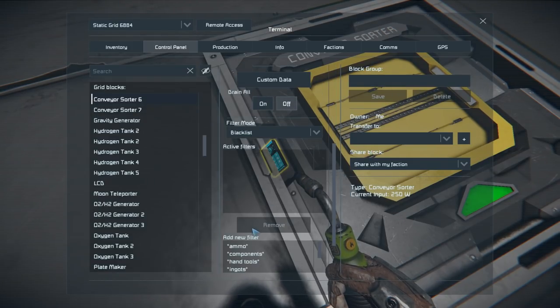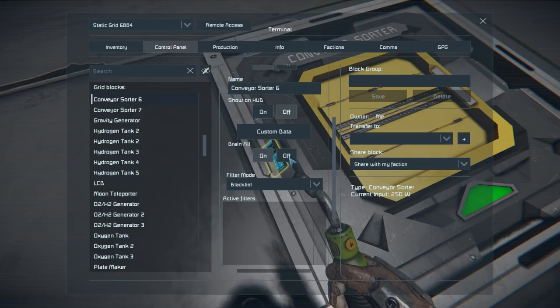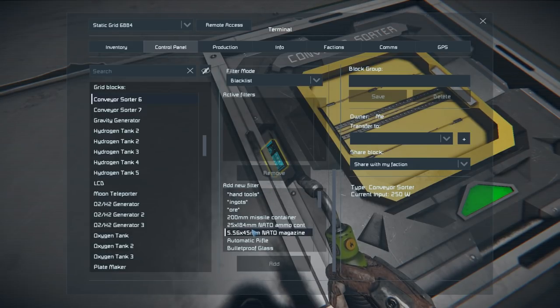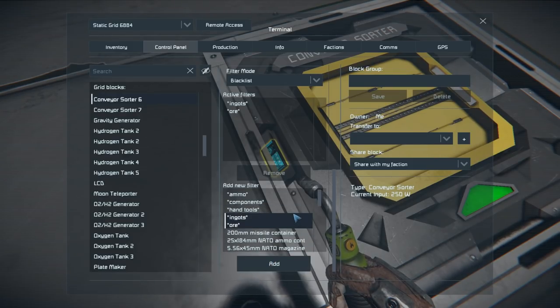I'll fill the upgrade slots for now and configure the sorters. This one's going to be drain all, but I'll whitelist components — probably easier and works a little better than blacklisting everything else. I'll do the same on the other assembler, and while I'm at it I'll get the container set up.